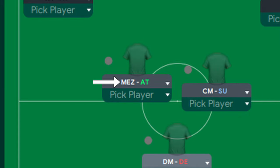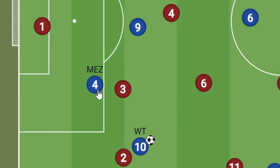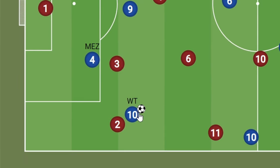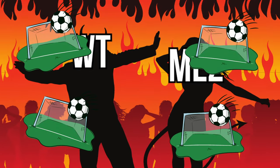And that's where our mezzala comes in. This attacking-minded midfielder will often look to run through the half spaces and get into the opposition area — the exact place where our wide target forward can head the ball to. This combination of roles can be an absolute hell to defend against, so expect a lot of goals and assists between these two players.